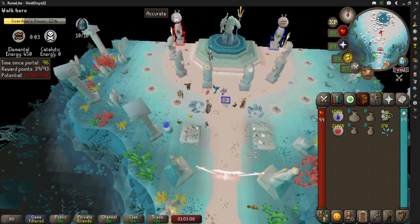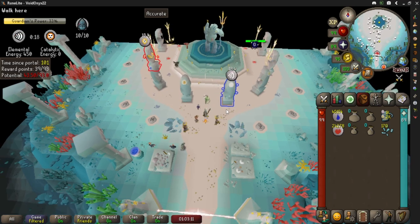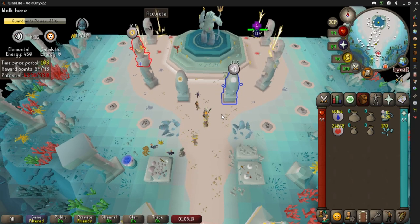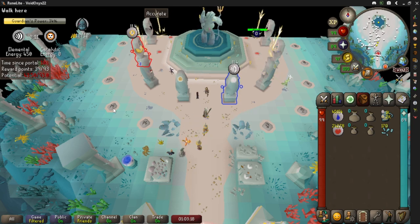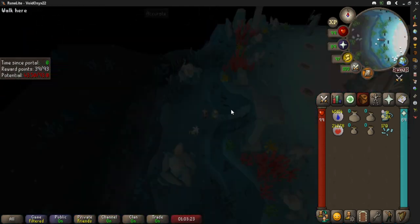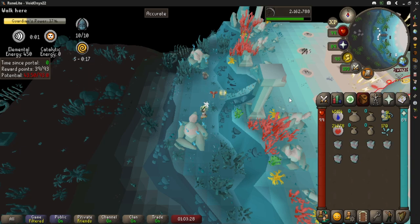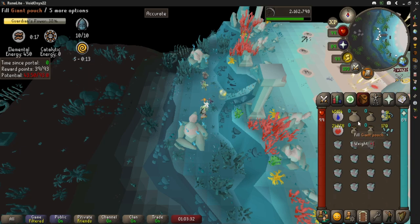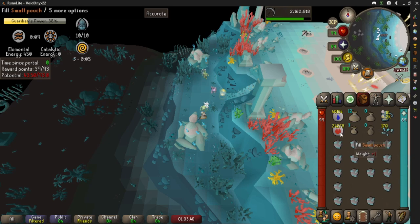This is the elemental method. You should get max points for elemental, and at best you should be able to get one point in catalytic every time. If you don't have the giant pouch you'll still get max in elemental, but you just won't get that one catalytic point — you'd have to put that extra rune into the elemental.